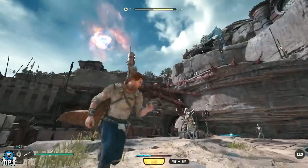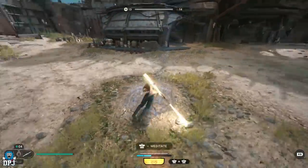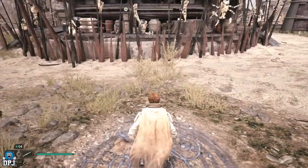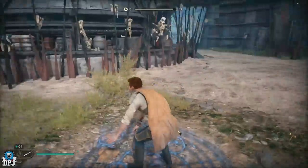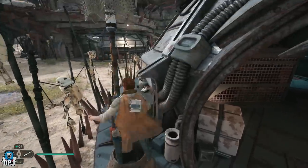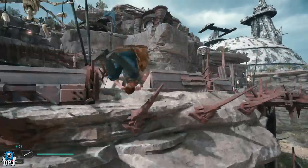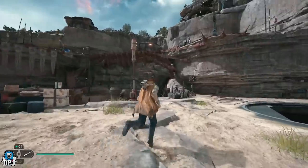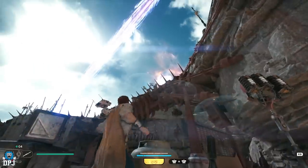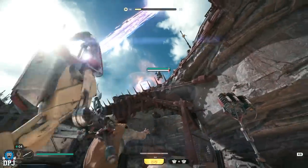If you hold on to the pull when they're going down too long they won't die, so as soon as they're off the edge, let go of it. Then literally go back to that meditation point, rest, and rinse and repeat - it really is that simple. Let me do it again for you. Jump onto this platform, double jump this way - perfect. Plenty of time to pull them off: there's one and there's two.